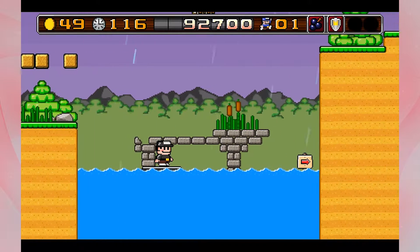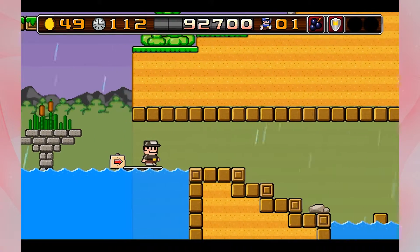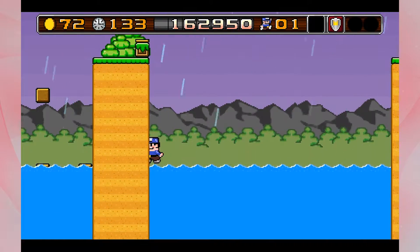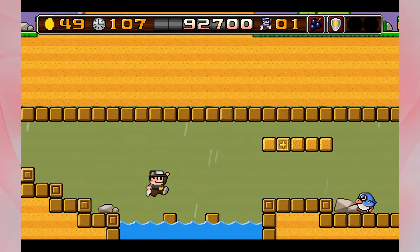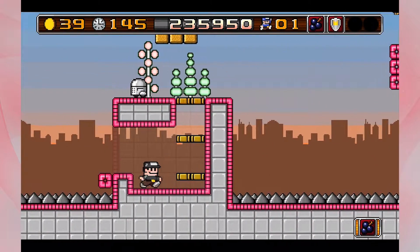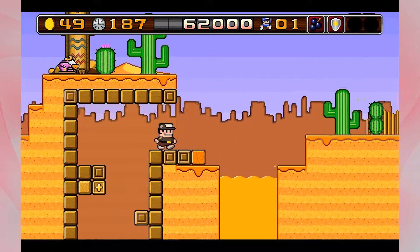Speaking of secret things, there are a lot of little secret areas in each level. Some are obvious, and some are not, and some you find completely by accident. Within each area you'll either find a power-up or some coins — or you could just die trying to get to them. It's fun to find all these secret areas and see what's in store for you, while there were some that I took one look at and said, screw it, it's not worth it.